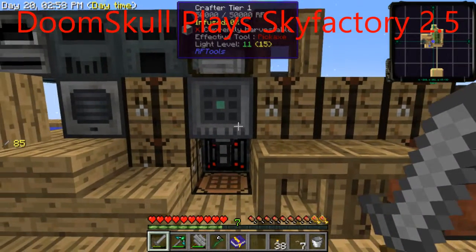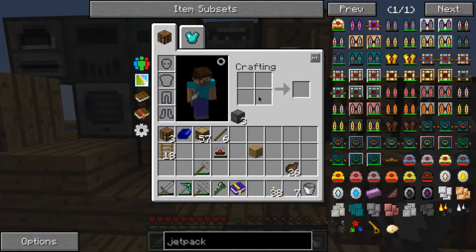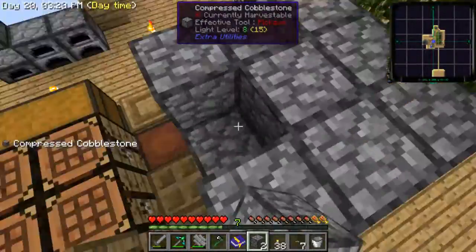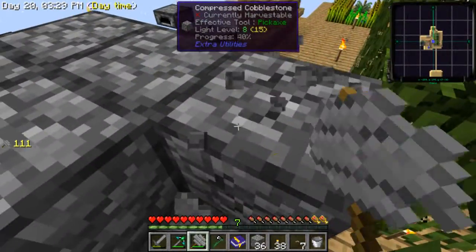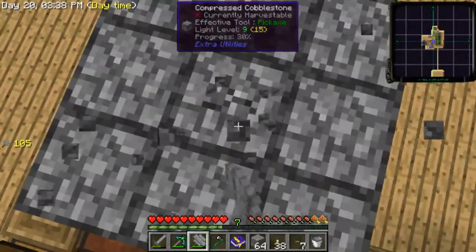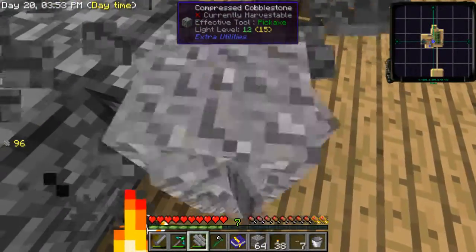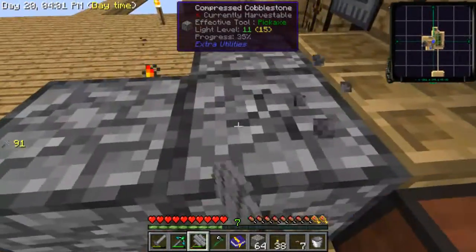Welcome back to another episode of Sky Factory 2.5. I'm going to quickly make a jetpack and go to the nether, fly around and get some goodies. The jetpack might take longer to make than I think - I once made one but didn't know how to power it. I ended up making the Zavithio armor instead, which is way better because it's unlimited flying, but I never played around with a jetpack so I kind of want to do that.